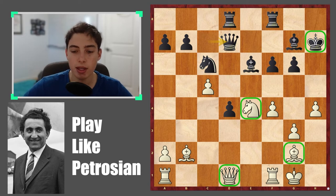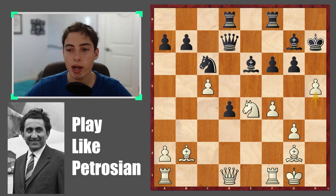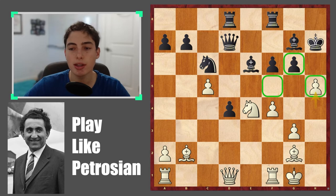The move here is h5. This allows white to totally break up black's pawn structure and really gain a lot of control on the light squares, which can come into play later because of white's light square bishop.